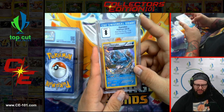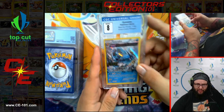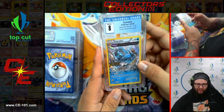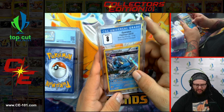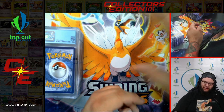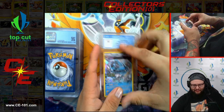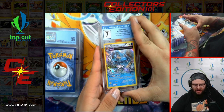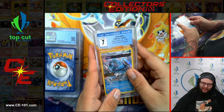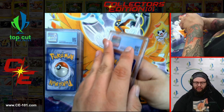Next card — Gyarados, Ancient Origins Pre-Release Promo. These cards were super cool, but the confusion between these and the Reverse Holos was insane — they pretty much look the same, except for the fact that the name would say Holo. I feel like they should have done a little bit more for them. And we got another one coming in at a 7 this time — fantastic card, great artwork. Gyarados always looks so awesome.